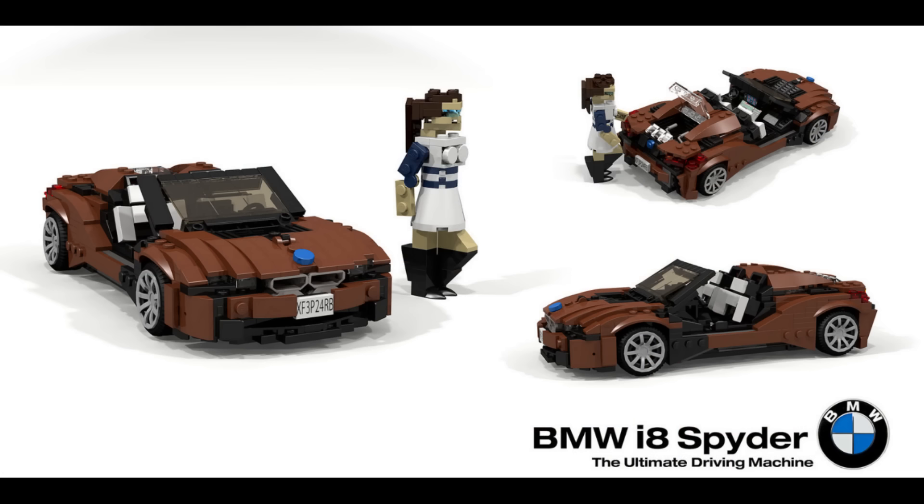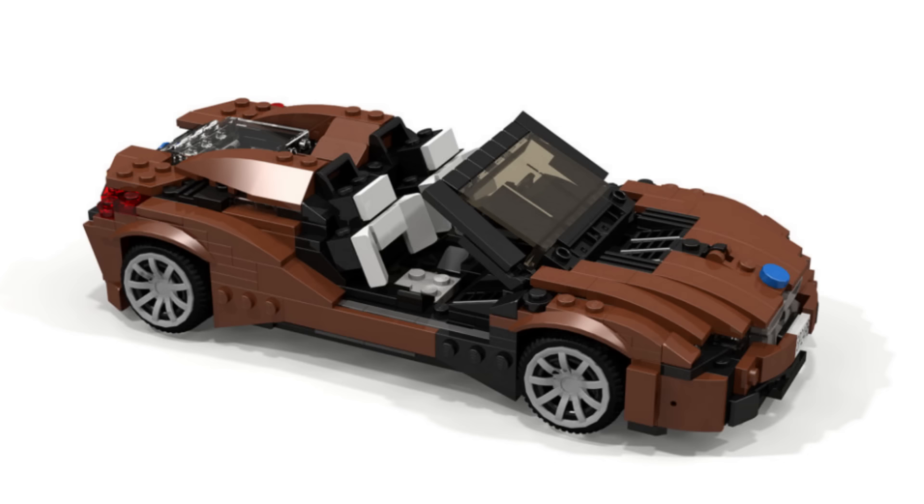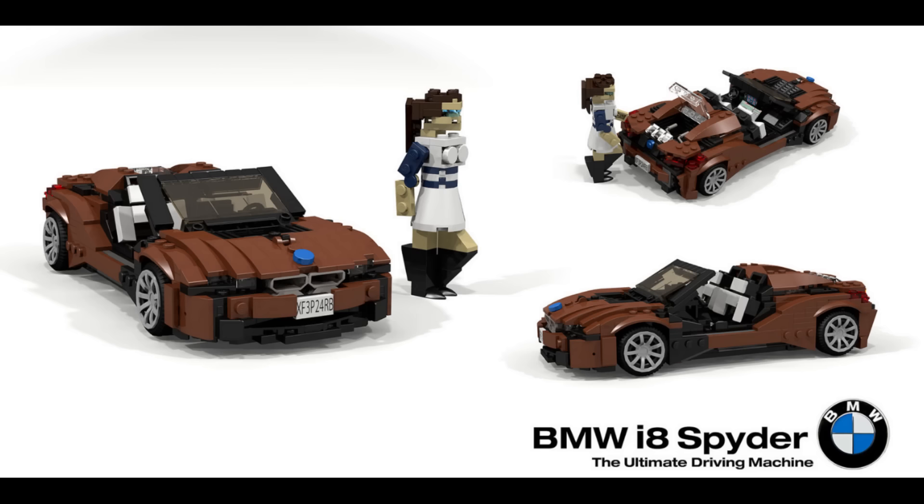Peter Blackert is at it again with the BMW i8 Spider. He's constantly creating cars, but this one stuck out to me because that distinct shape of the BMW front is built so well. The hood, bumper, shapes, and placement of the lights are very distinct between different kinds of cars, and when you see this build even from quite far away, it is still blatantly recognizable as a BMW.